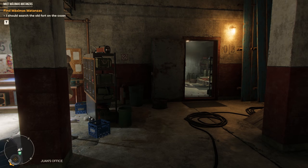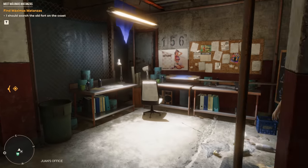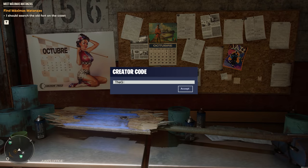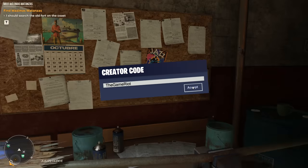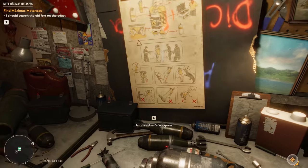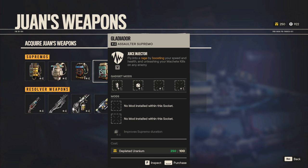Welcome back guys to a brand new episode of Far Cry 6. In the last episode we found a flying car, we took down the very first lieutenant — Anton is not going to be happy — and we have some uranium, so let's spend it before we begin our next adventure into brand new lands, with brand new friends hopefully as well.